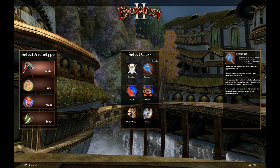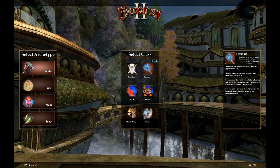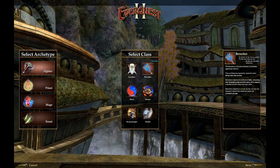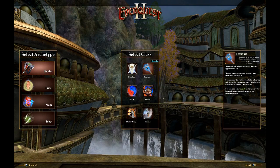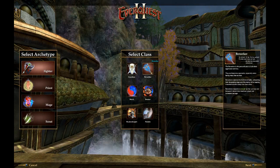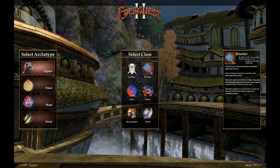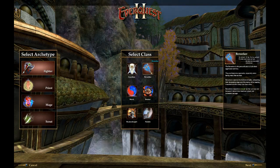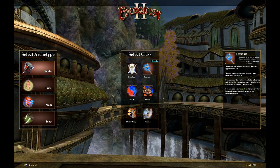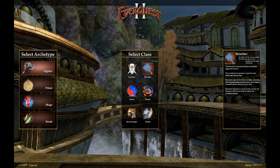Next is the Berserker, the other plate tank class. I've heard they can tank with two-handers, kind of like Death Knights. I wasn't able to find a lot of information about them. I think they're more the offensive type class — they don't really have spells, it's all special abilities. From reading the description, it sounds like they get their abilities from however many mobs are attacking them. If you want to read up more on these classes, I'll be giving websites at the end of this video, and I'll have links below.